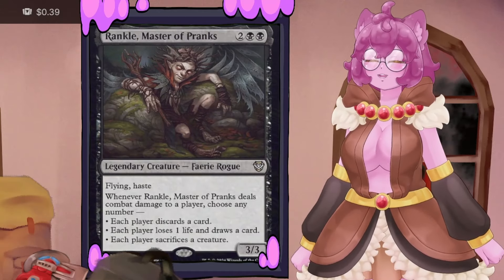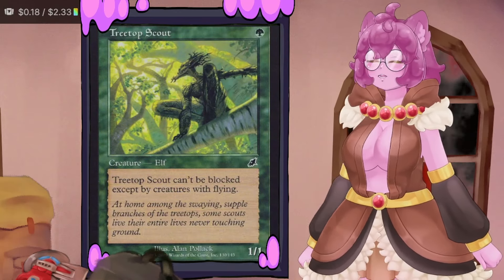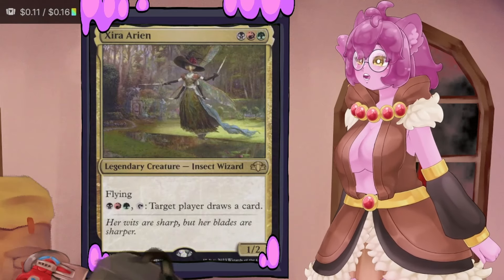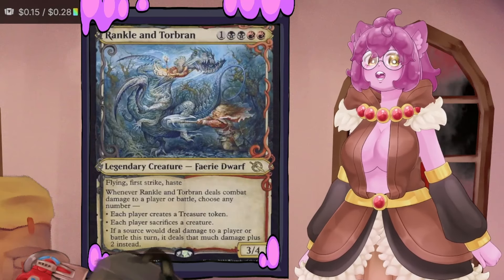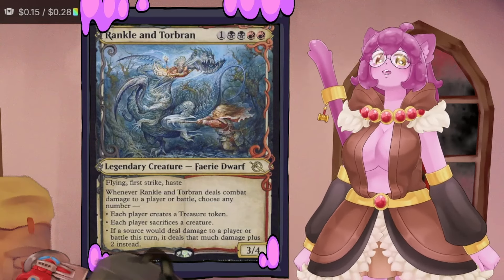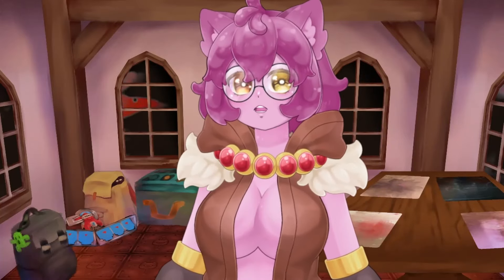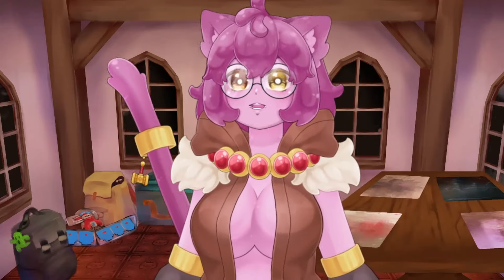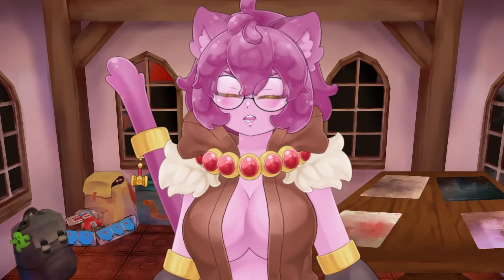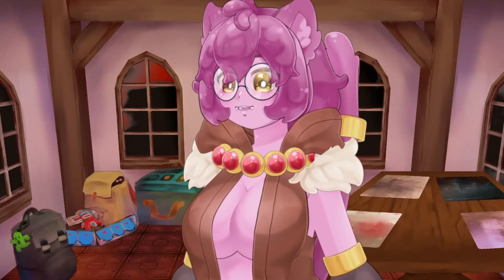Because Drana has first strike, all our creatures get a +1/+1 counter after Drana deals damage, then they assign damage afterwards. Rankle, Master of Pranks has flying, haste, and abilities to draw cards, discard Tarmogoyfs, or sacrifice creatures. Treetop Scout is a one-mana creature that can't be blocked except by flyers. Tormented Soul is unblockable. With 11 creatures having evasive abilities, it'll be easy to hit opponents, and with a mix of first strikers and non-first strikers, we can get four to six Tarmogoyfs a turn.